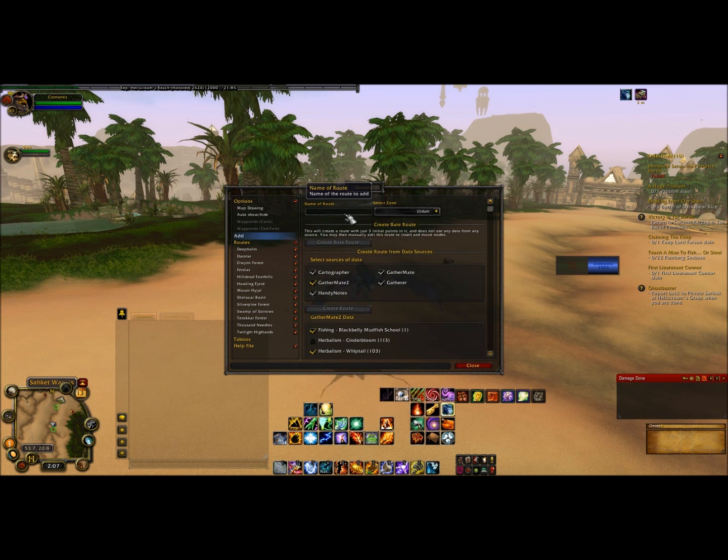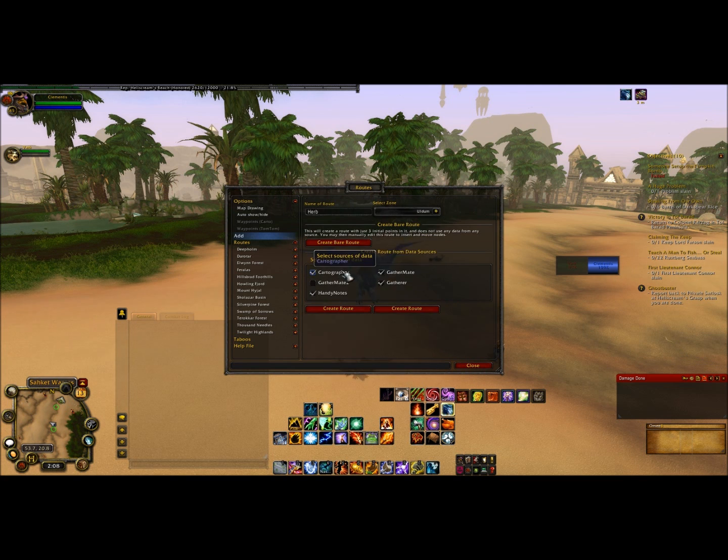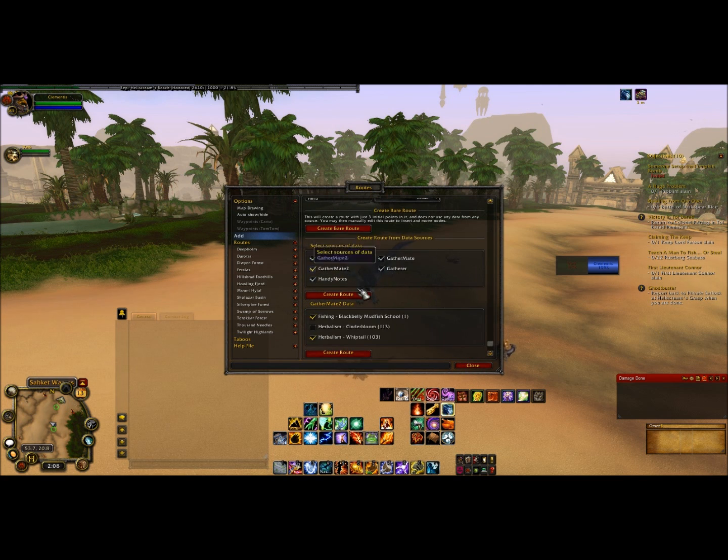Go ahead and hit all of them. For the name of the route, I like to define whether it's a herb or a mineral — so, a herb. Hit enter. It allows you all these other options here, so make sure your main source of data — GatherMate2 — is selected. That's your main source right here.